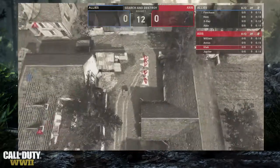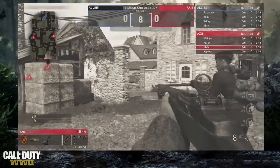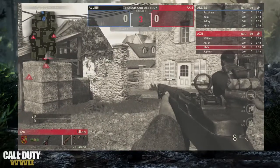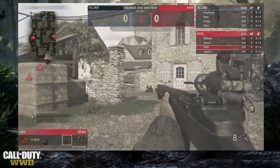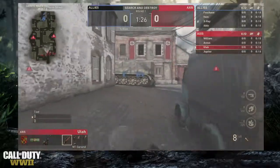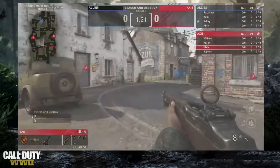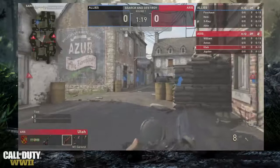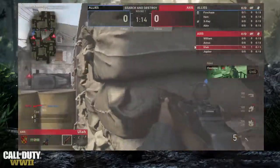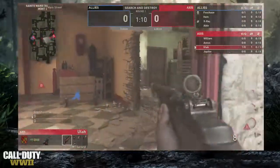We get to see from the air as we mix it up. Here we have the Axis versus the Allies, hopping on with Utah right off the bat using that M1 Garand, pushing up towards the B bomb site and mid. They're running into a few players — with the x-ray vision you can see they don't spot each other. Fox Chase gets taken down by Utah's M1 Garand — first kill of the match — and he moves up towards that building.